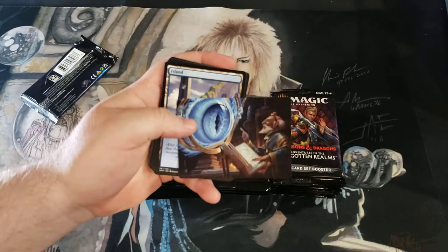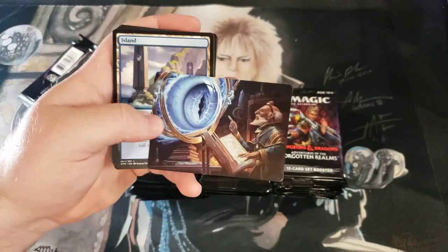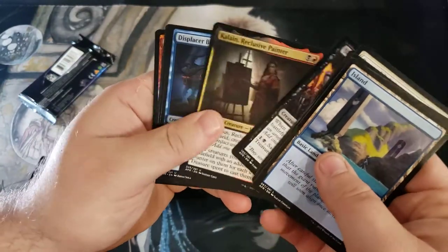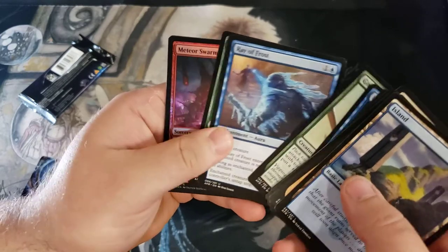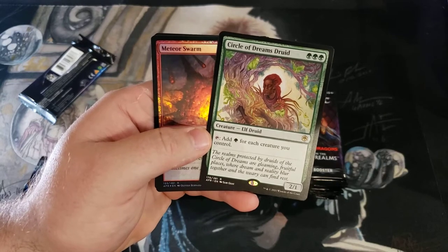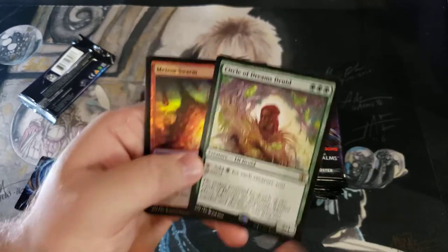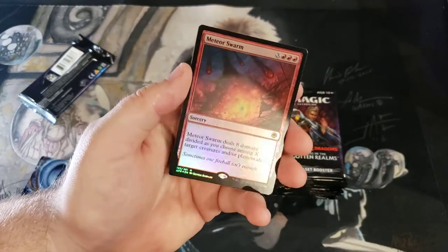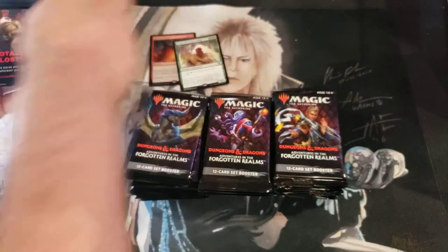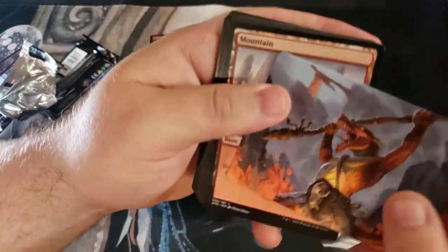They have the art cards coming back again — I like them, I think they're cool. They really emphasize the art a little bit that we've lacked in the past. Right off the bat, Circle of Dreams — it's like a little Priest of Titania, clearly not as good because of the three-drop triple green. But we've got a rare right off the bat: Meteor Swarm, triple red X — it's like a super Fireball. Not a bad opener: Fireball and Priest of Titania right off the bat.